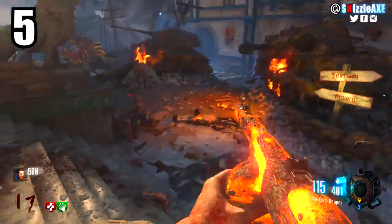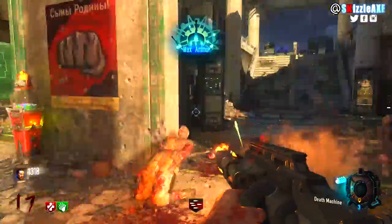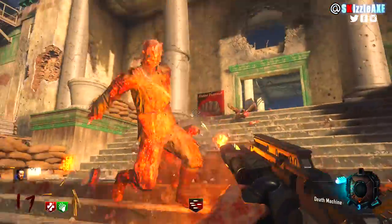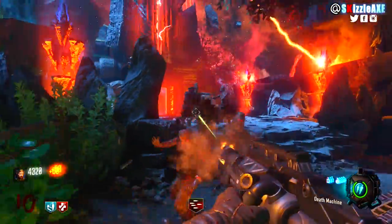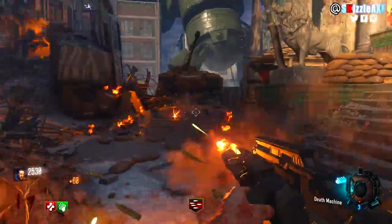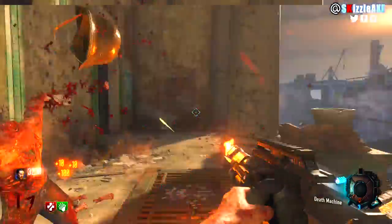At number 5: reviving teammates. If you're playing with people willing to revive you, that's a blessing — but there's a right moment to revive. What noobs do is, as soon as someone goes down, they instantly run toward them to revive. That's mad love and I appreciate it, but you'll also end up going down, and now two players are down instead of one. I once streamed with randoms and there was one guy going down constantly — I'd get comments asking why I didn't revive him, but if I attempted it, I would go down too and the game would be over.